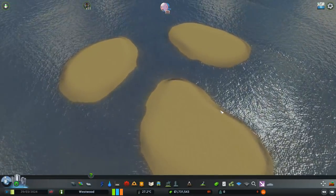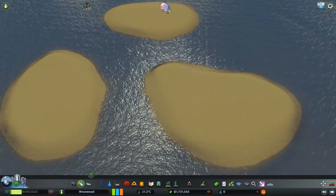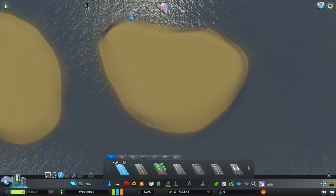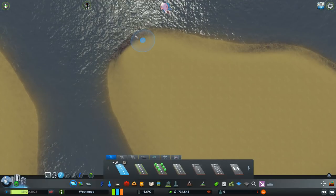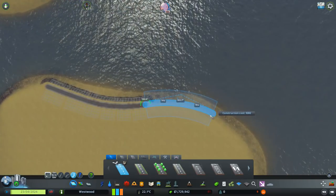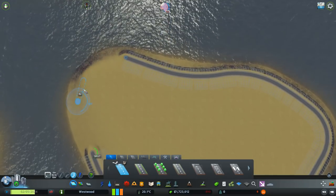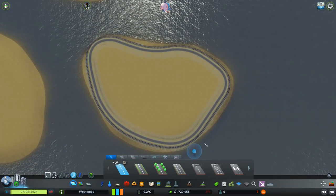We'll go with the big one here for residential, the next biggest for industrial, and then the smaller one for commercial. We've got to set all this up — there's no need for big roads or small roads, it's just literally going to be what I can fit in. We'll create a grid and spiral it off, or go around the boundaries of the island. Let's kind of go around the boundary of the island and then create a grid within that boundary.